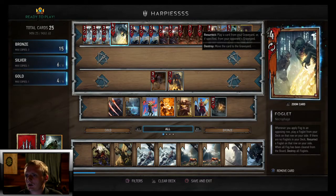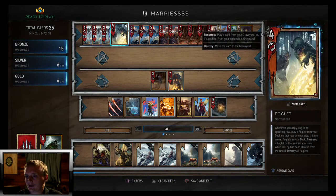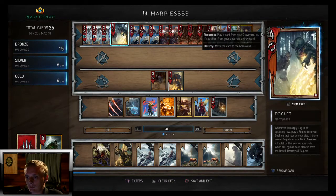Like most fog decks, we're only running one Foglet because when you apply fog on the opposing row it's going to come out of your deck. And if it's dead or in your graveyard, it's going to come out when you apply fog anyway, so you really only need one.